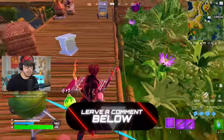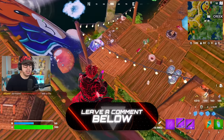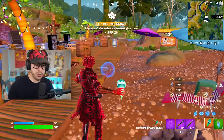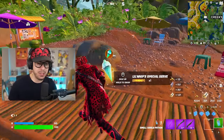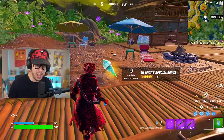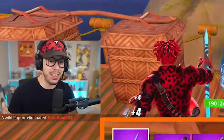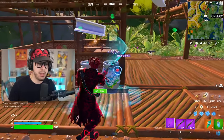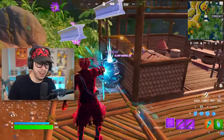We got the special one - Little Whip special serve ice cream. This is legendary and heals you for 200 health instantly, so I'm going to hold on to that. I can break a few slurp barrels in the meantime. I actually got an elite loadout already.